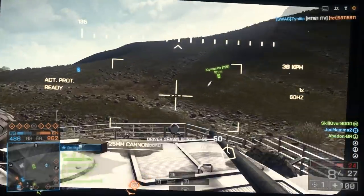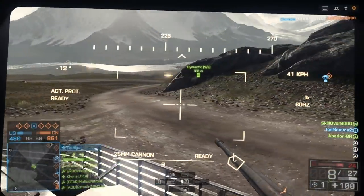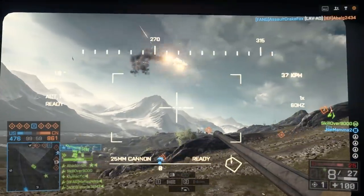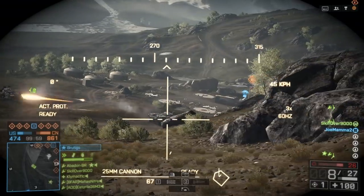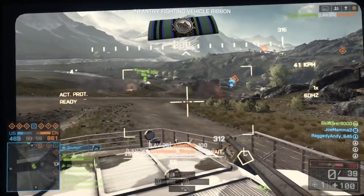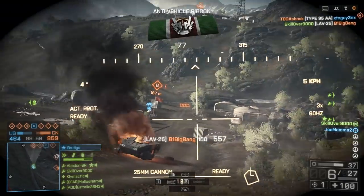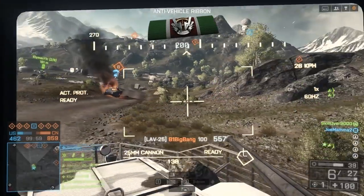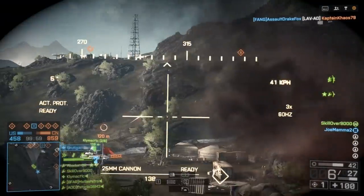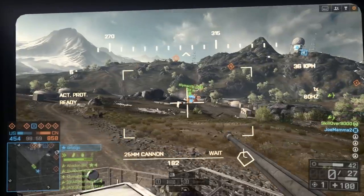Before I forget to talk about the loadout of this IFV: I have the standard primary, the 25mm HE shells, then I have a tow missile for my secondary. You already saw me take out a helicopter with that. I have active protection as my countermeasure. Optics, I have zoom optics. Upgrades, I'm using reactive armor. This loadout is really an adaptive loadout — it doesn't specialize on taking out tanks and it doesn't specialize on taking out infantry. It's kind of adaptable, but both primary and secondary weapons can actually be used for both tasks.